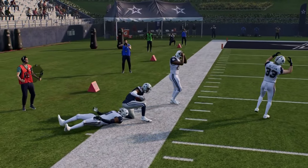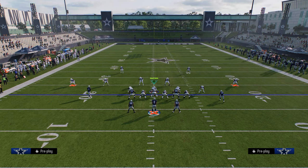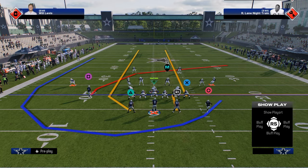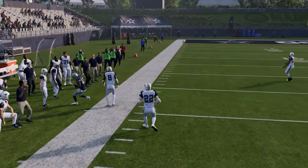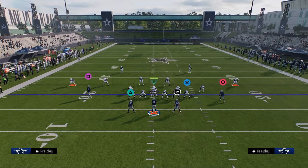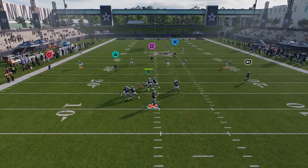What happens is your opponent will start to get into regular man coverage, but cheat motion plays cause bad animations — defenders bump or get out of position. You can throw over the top of a cover one play. So people are going to want to play cover two or cover three. If they're playing cover two cloud flats, this cheat motion will absolutely torch it — it'll get on top of that cloud and run right by him. The soft squat is probably the best zone in this game because it defends stuff like this.